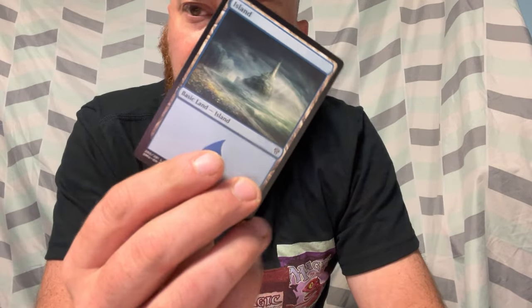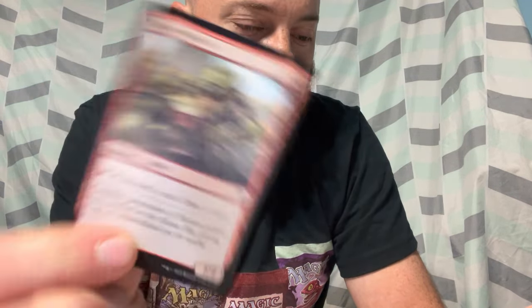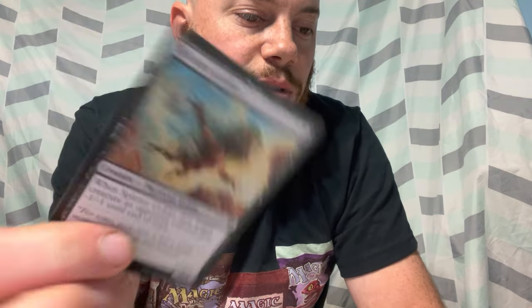One more set booster pack — still Dominaria. We've got our art card, really pretty cool looking, a basic land on the back, and a soldier token. We've got Firenado, a sorcery; Goblin Picker, a goblin; Colossal Growth, an instant; Splatter Goblin; and Walking Bulwark, a golem.